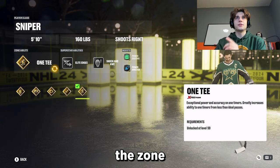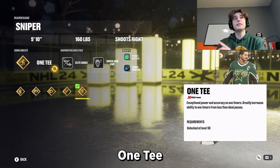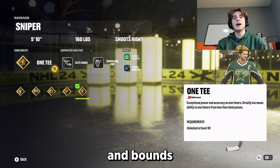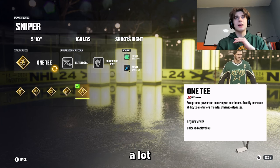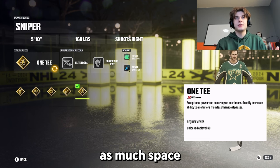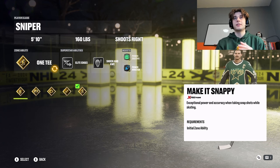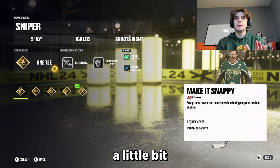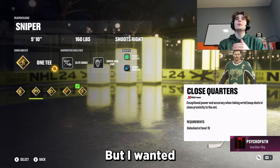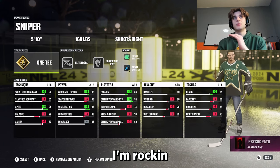Number one, I changed the zone ability. The zone ability would be shocking, but you can't put it there. I'm putting one-timer on because he has made leaps and bounds with that one-timer and he's ripping it a lot more than he did in the juniors — probably because there's not as much space. He has to adapt. I had make-it-snap beyond, which is still probably a little bit more accurate to his player, but I wanted to recognize that he is making leaps and bounds with that one-timer. That's what I'm rocking.